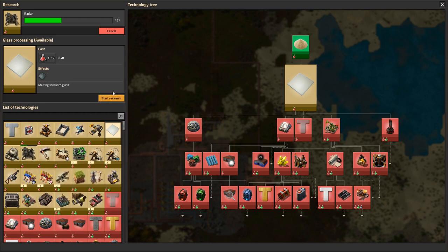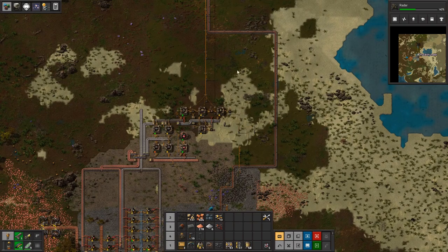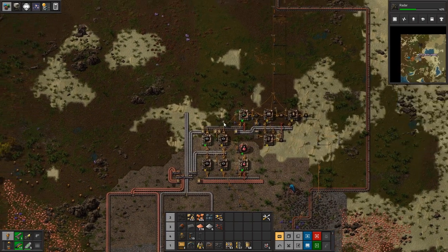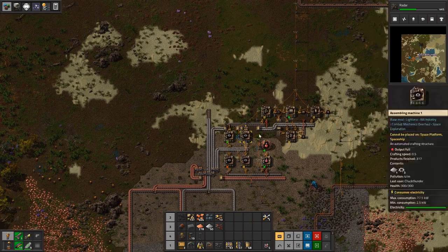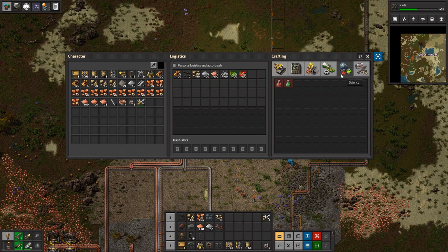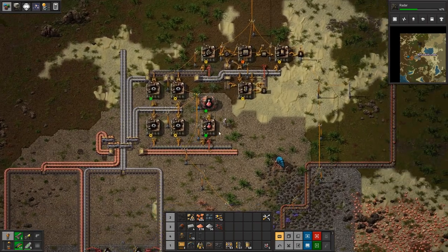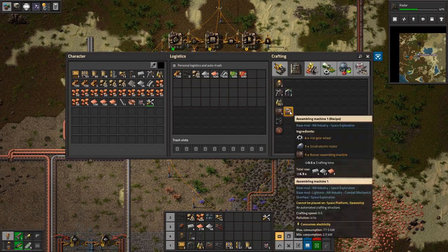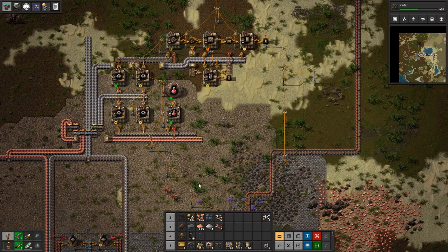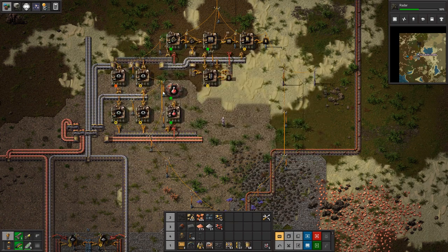I might download another mod that allows a research queue so I don't have to keep coming back after the science completes. Can I make red science right in my inventory? No — it can't be crafted by hand. That's okay, we can at least start making more science. Let's make another assembly machine for green science, plus a red inserter. We actually need the ability to input more science at a time — it's just a little slow.